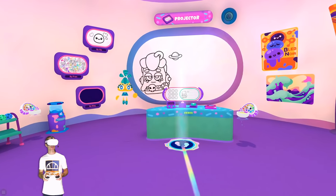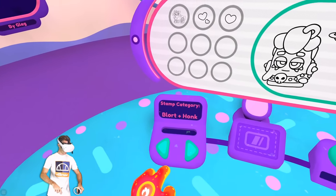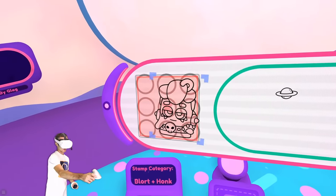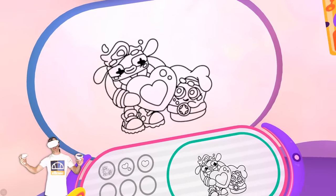Okay, we're back in the art place — Visual Addicts! I've gotta put that in there. Blort and Honk. Stamp Category. Aw, really? Man, that is so cute! Let's delete this. Get Blort and Honk, put them there. Look at them — they're super happy.